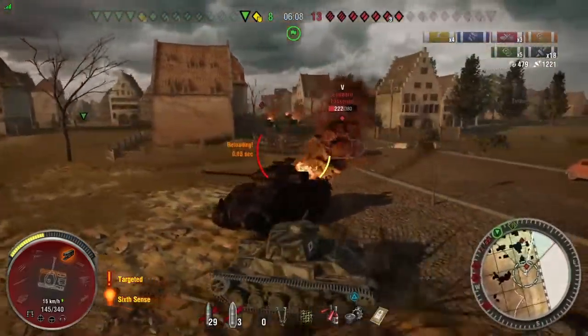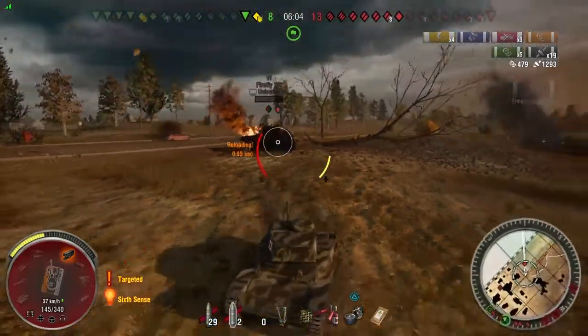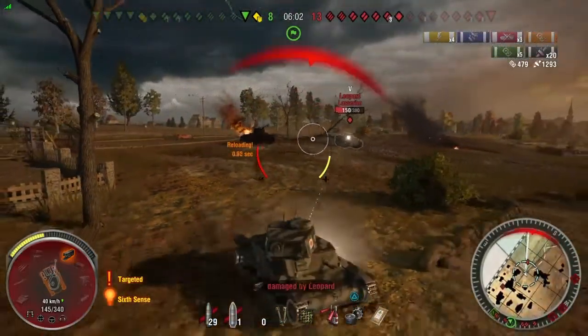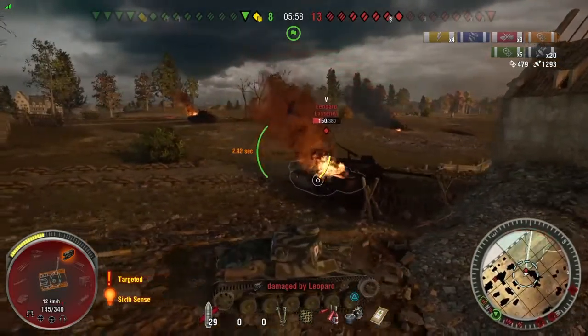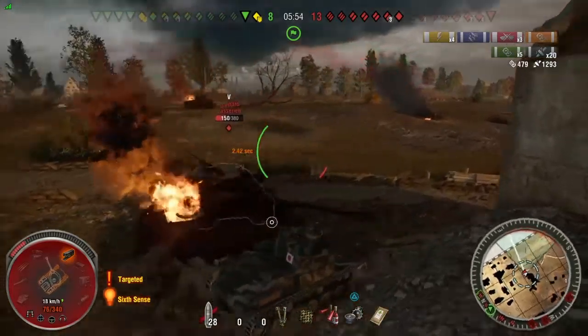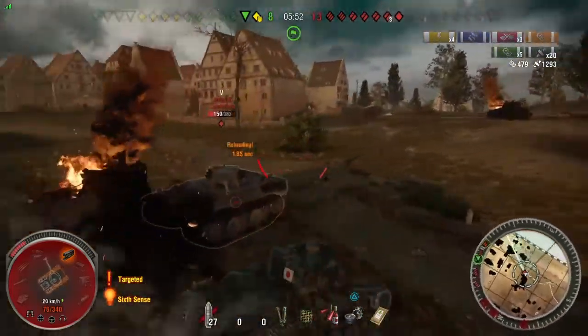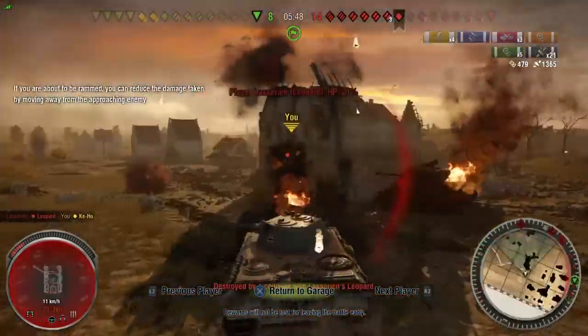I'm driving in circles, using auto-lock to get the damage in while trying to avoid shots. My tracks absorb a shell there. I back up a bit too far and take another hit. I try to get close to him to get below his gun depression, but I end up tapping into him and essentially ram-killing myself — not ideal.